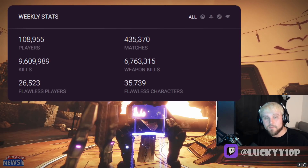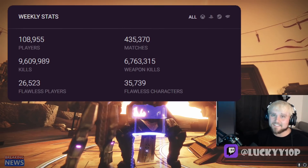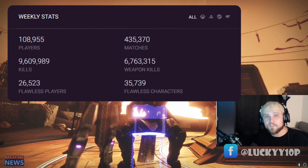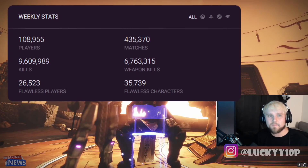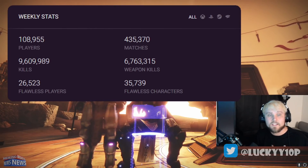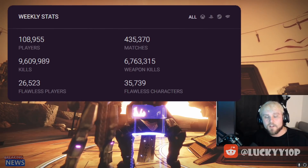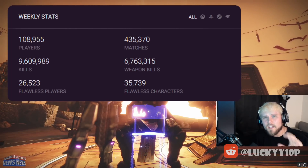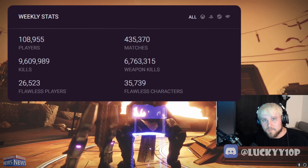On top of low player counts, they brought back adept weapons but the lighthouse reward this week was a regular armor piece from last season — not even adept armor — along with a projectile speed mod, which is not the best. It's a real slap in the face to go flawless, which is arguably the most difficult activity in Destiny 2 — harder than any raid or grandmaster in my opinion — and open that chest to get armor that will be sunset in nine months. That's why a lot of people aren't playing.